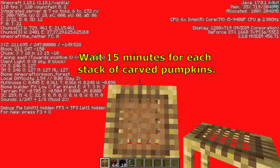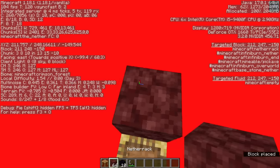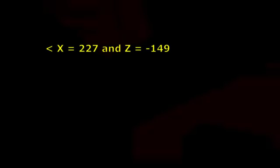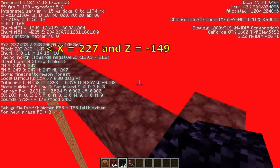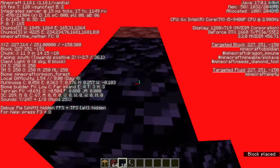The farm will trap 4-5 piglins each minute on average. Wait here about 15 minutes for each stack of carved pumpkins that you put into the dispenser. For example, I put in two stacks of carved pumpkins, so I'll need to wait 30 minutes. When done, bridge out to the X and Z coordinates of the portal near the bartering farm, and build a portal at this location. Go through, and then re-enter the portal in the overworld — you should find yourself back at the farm.